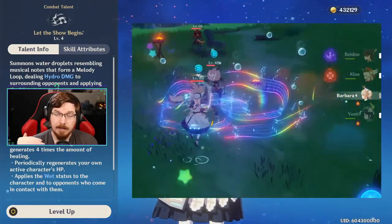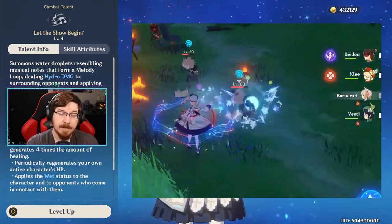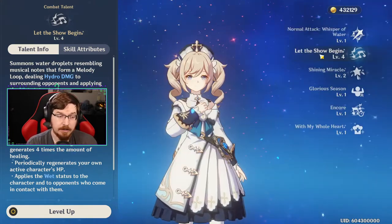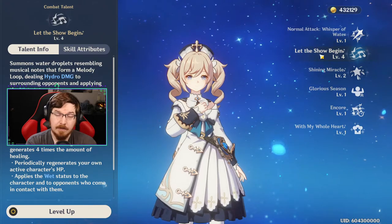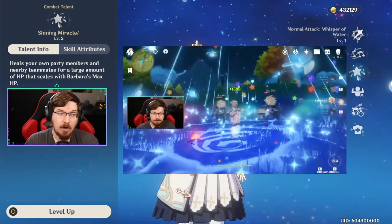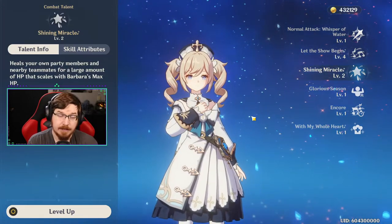If you use her charged attack, it takes some stamina but it also heals for four times the amount that normal attacks heal for, and it does an AoE burst to several nearby enemies. Barbara's elemental burst also heals your entire party based on Barbara's max HP.